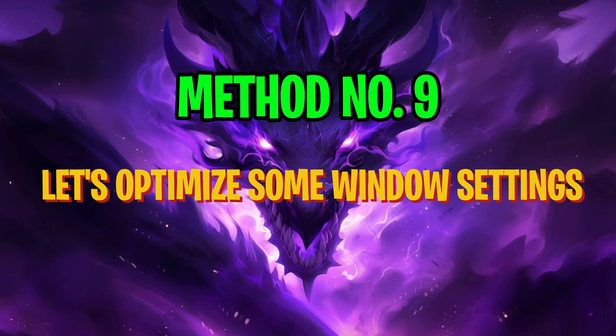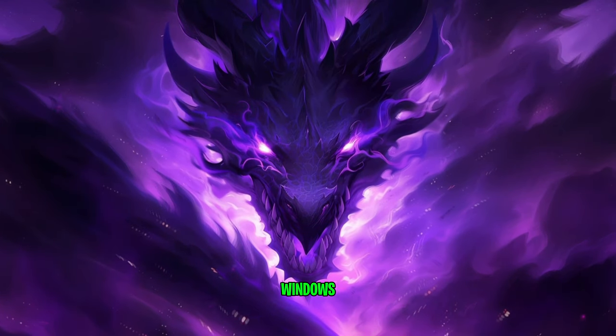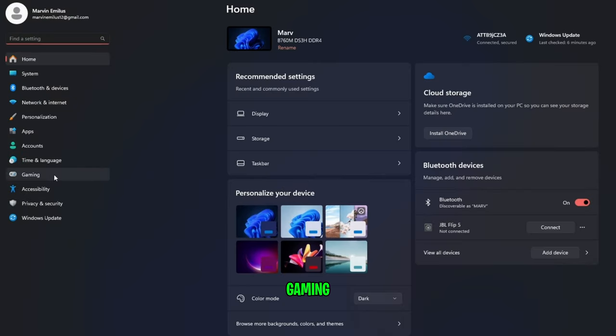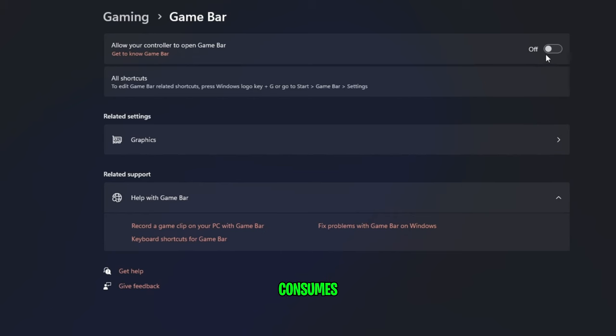For method nine, let's optimize some Windows settings. Press the Windows key, search for Settings, go down to Gaming, then over to Game Bar and turn it off. Game Bar consumes a lot of memory in the background and disabling it will help increase your performance, though it is not fully disabled — at the end of this video I'll show you how to completely disable it.